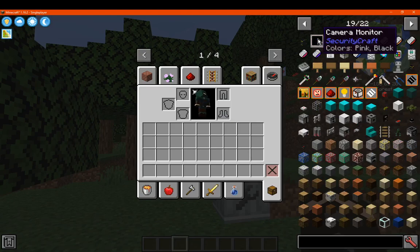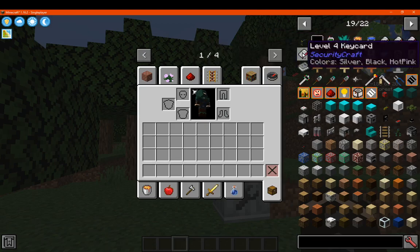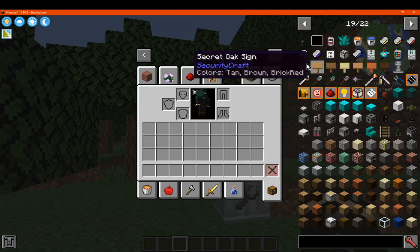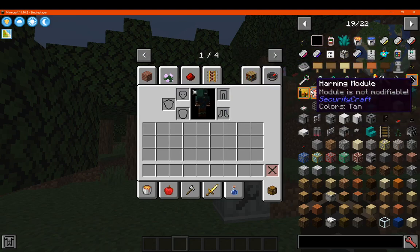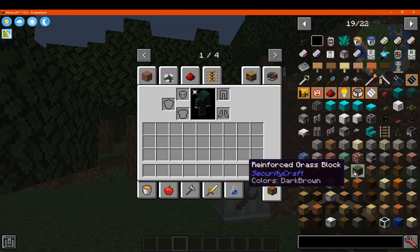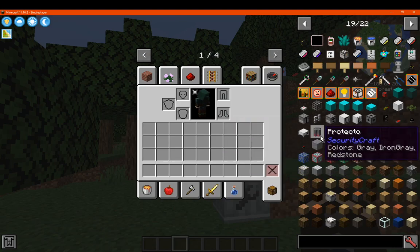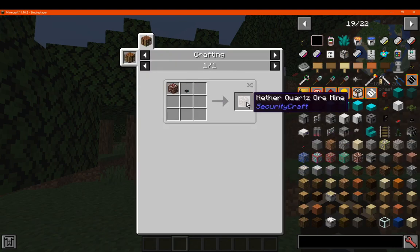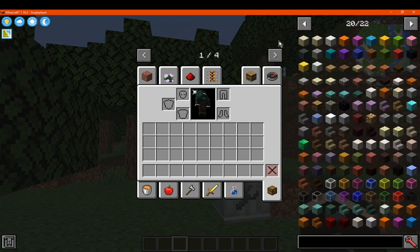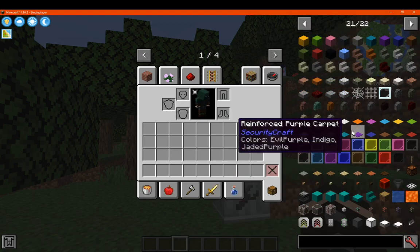You've got security craft, adding in additional things like a camera monitor, a briefcase, and a few other things — pretty much for preventing other players from accessing stuff in your base and storing things away. There are obviously a bunch of upgrade modules as well. You've got reinforced blocks, different ores for reinforcing, a scanner for retinas, inventory scanning, username logger, and more. Quite useful for bases to protect your stuff — there's a lot of coverage.